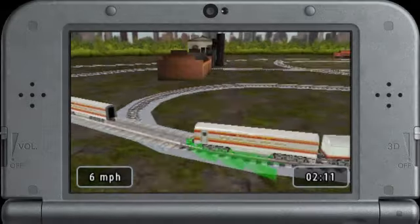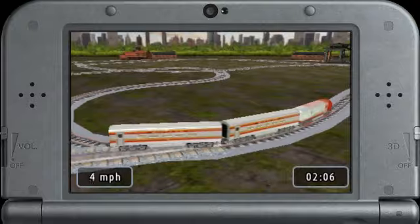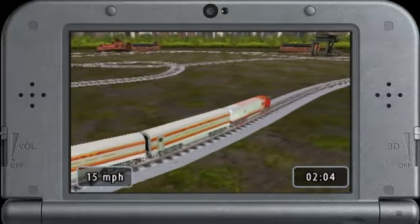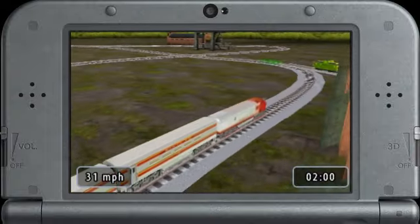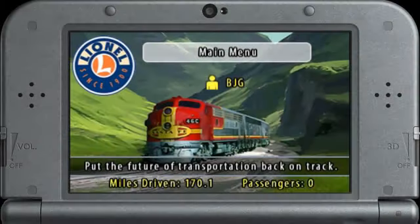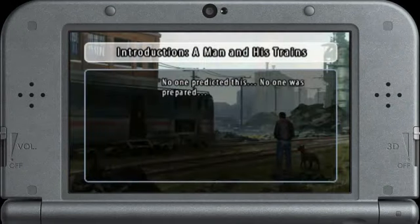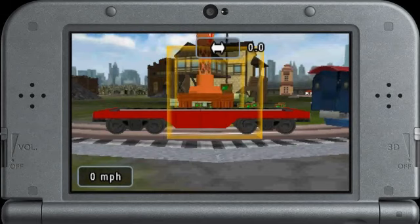Hello everyone, Tony with Big John Games here to showcase some of our favorite things inside of Lionel City Builder 3D, our newest game that's downloadable from the eShop right now. First off, there are two modes of gameplay: Story Mode and Creative Mode. In Story Mode, you'll learn to drive trains, repair train tracks, and help keep the rail system alive and well through various progressive missions, which will unlock cool achievements along the way.